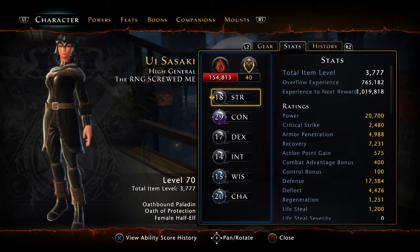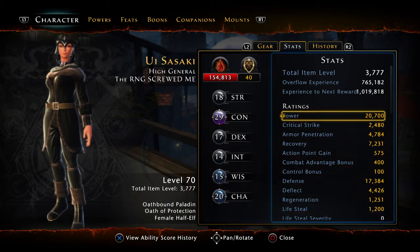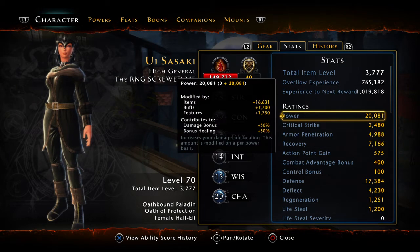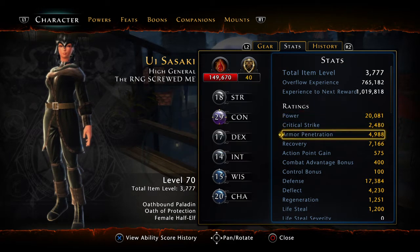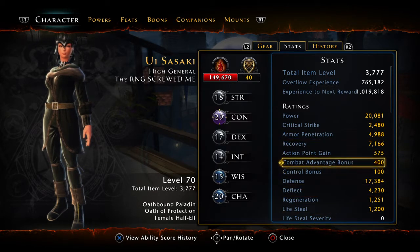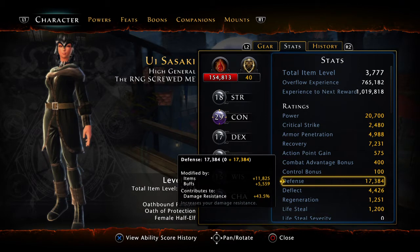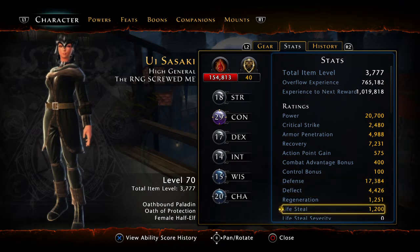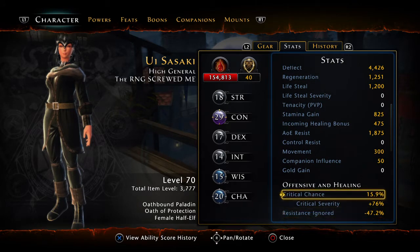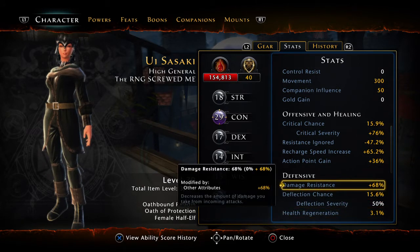Let's start with stats. These are the stats I have just sitting in the stronghold right now. The most important things the paladin needs to focus on are power — I have 20,000 power — recovery, which I have 7,000 (pretty good), and armor pen at 4,900 (not the greatest), and defense at 17,384.